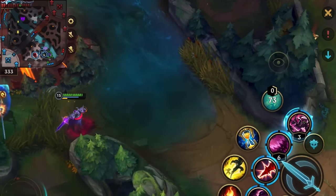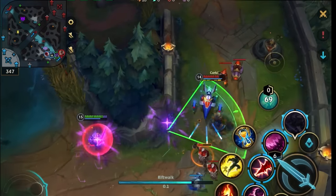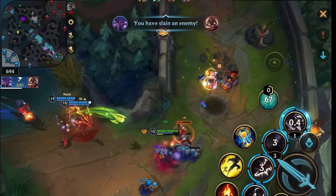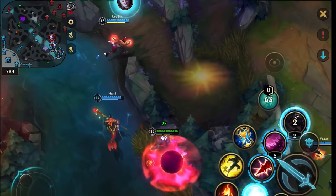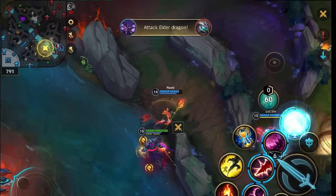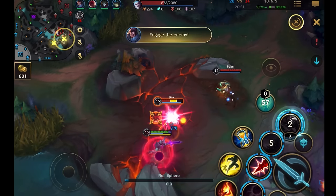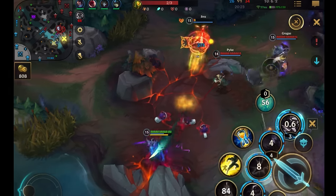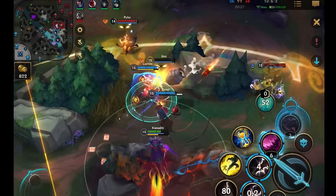Now I can pretty much blow up any squishy target that gets close to me, so I start looking for flanks. I get him to waste his package and go back to looking for a flank, which they've now started to ward and cover. So I go all the way around to look for a completely different angle, where I see an unsuspecting Corki. I stay out of vision until I can ambush. Then I see Jinx and again stay behind the wall to surprise attack. She survives with barrier, flash, and Zhonya's, but the team fight is already over with both their carries taken out.